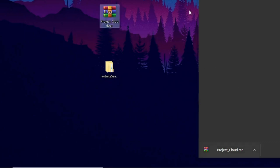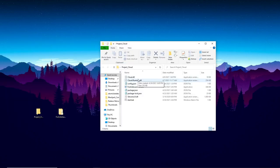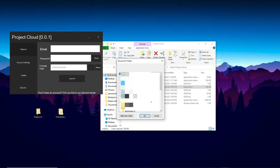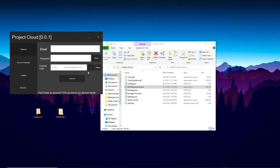Drag the downloaded file to your desktop to keep things simple. Right-click on it and click 'Extract to Project Cloud.' Make sure you have WinRAR downloaded — you need it because it's a .RAR file. Once extracted, double-click the folder. Click on the FortniteLauncher.exe and open it up. Once open, click the three dots, navigate to the place where you downloaded the Fortnite build — I downloaded Season 14 to a folder on my desktop — scroll down to the folder, click OK, and your Fortnite path will appear. You're good to go for that step.